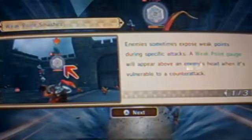Defeat Vulgar! Okay, weak point smashes. Enemies sometimes expose weak points during specific attacks. A weak point gauge will appear above the enemy's head when it's vulnerable to counterattack.